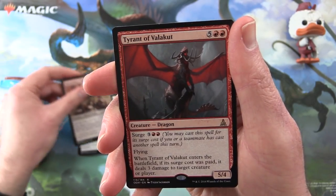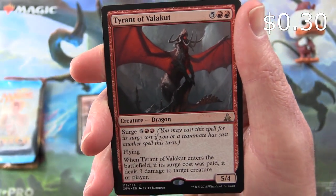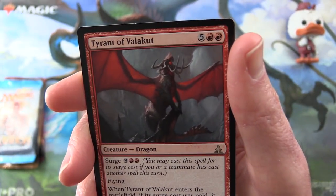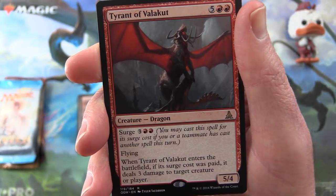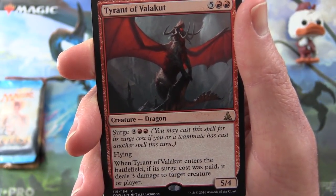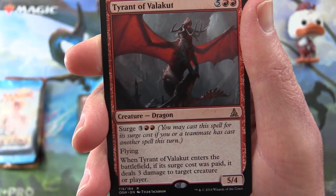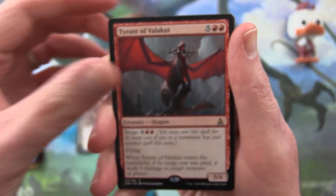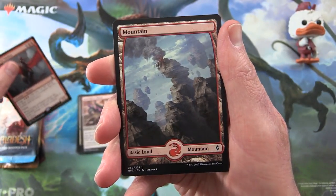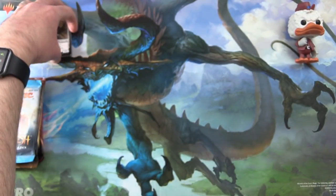The Rare is a Tyrant of Valakut. Creature Dragon, 5/4, for seven mana with Surge — three and two mountains. You may cast a spell for its Surge cost if you or a teammate has cast another spell this turn. He has flying, and when he enters the battlefield, if its Surge cost was paid, it deals three damage to target creature or player. And a nice Full Art Mountain and an Eldrazi Scion Token. Nothing there, moving right along.